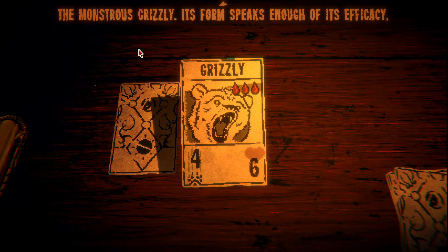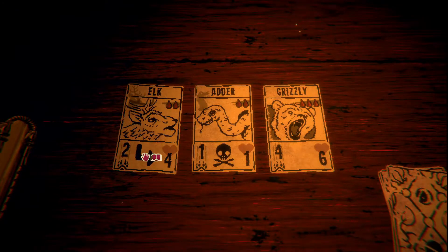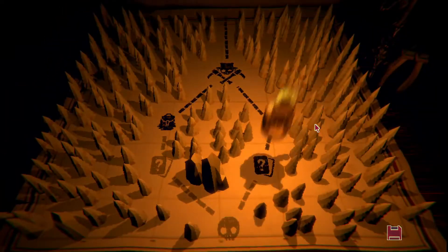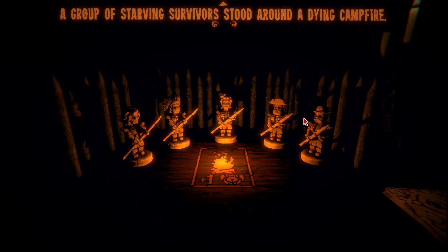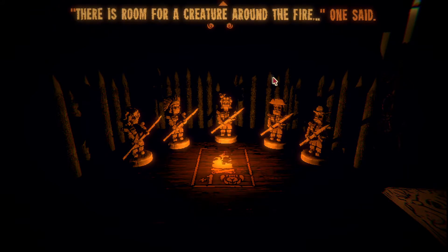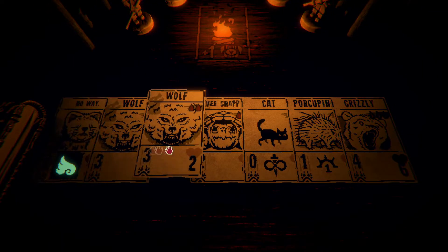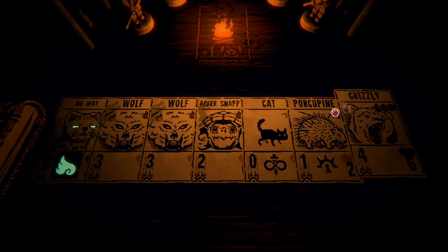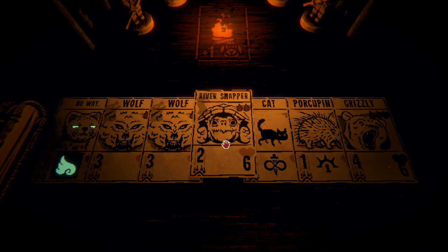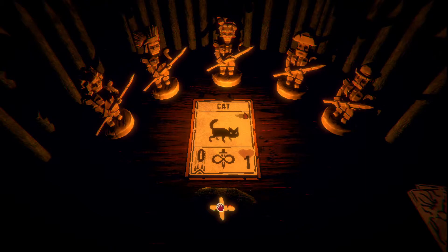The monster's grizzly form speaks enough. The flight elk - it moves after attacking. I think the grizzly sounds pretty good but it requires three sacrifices, so it's gonna take a while. A group of starving survivors at a dying camp - there's room for a creature. If I can get a high-powered grizzly bear enhanced, that sounds pretty amazing. A cat with one damage - that way everyone's doing damage.